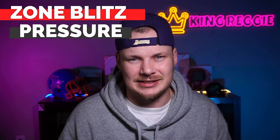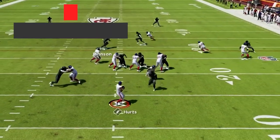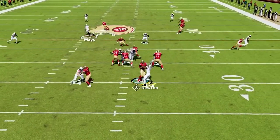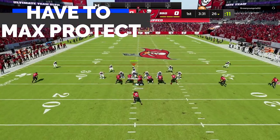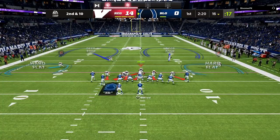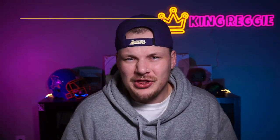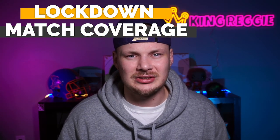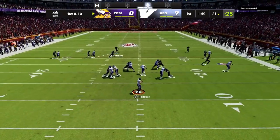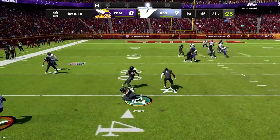It is all built around these zone blitzes. They are going to give us great pressure on the quarterback, but for most of them we are only rushing five. This allows us to bring heat while still having a solid pass defense on the back end. Then when we really want to crank up the heat, we have six-man blitzes that will force your opponent to max protect or we will get home every time and force them into a ton of turnovers. Then for the coverage side of our defense, we have some great match coverages that are going to allow us to lock up people on the back end and give us some great options if our opponent does start to figure out our zone blitzes.